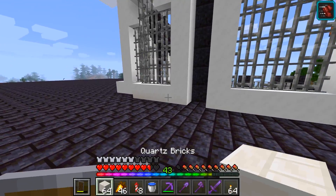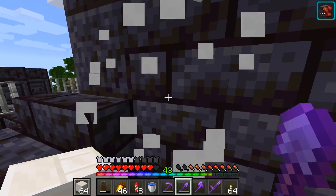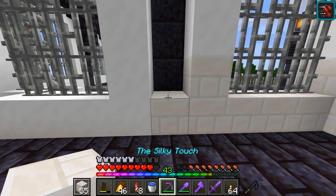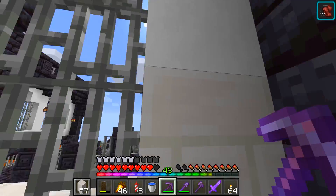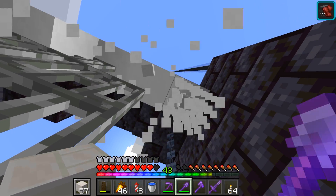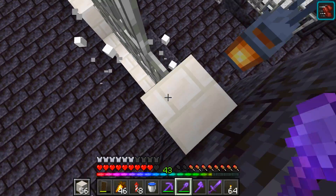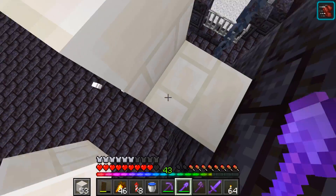We could actually make a bit of a start on this thing. Let's get the quartz bricks on our offhand here and start placing these things in. I'm immediately noticing it's not as white as the snow blocks. But if we're going for the whole nether-related blocks theme here, I guess this would work pretty well. Let's go up another block or so.